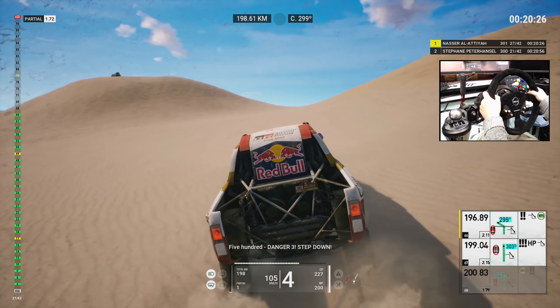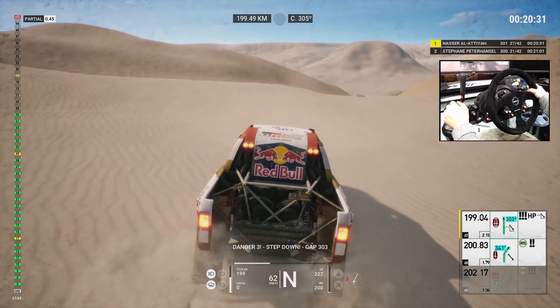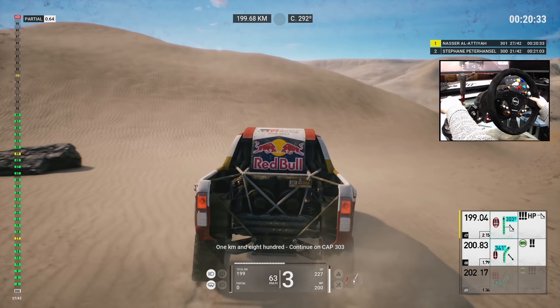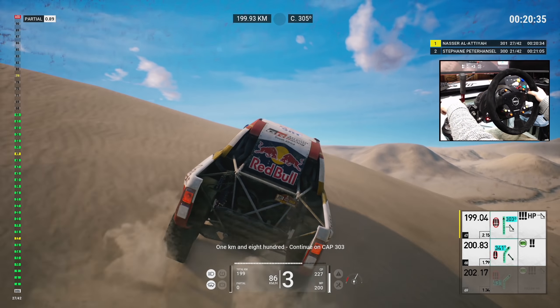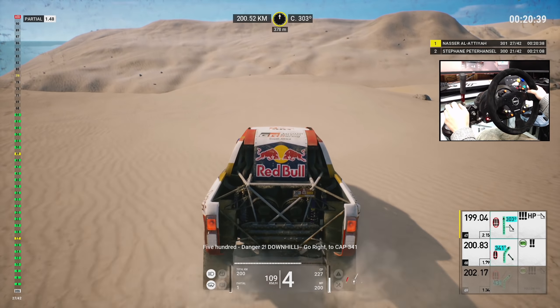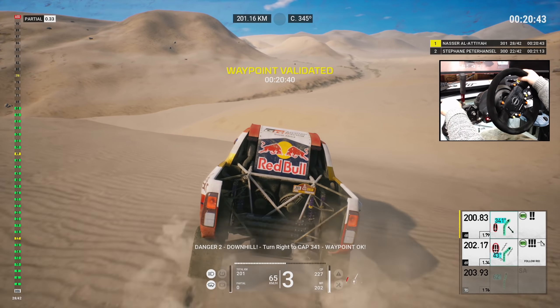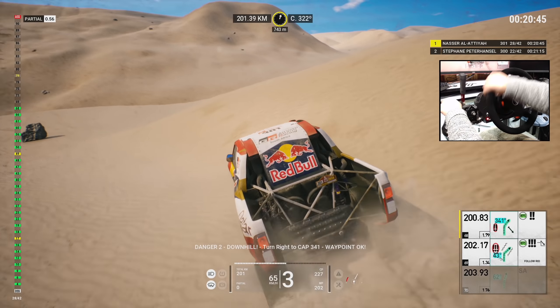Five hundred, danger three, step down. Danger three, step down. Cap 303, one K and 800, continue on cap 303. Five hundred, danger two, downhill, go right to cap 340. Danger two, downhill, turn right to cap 341. Waypoint okay.